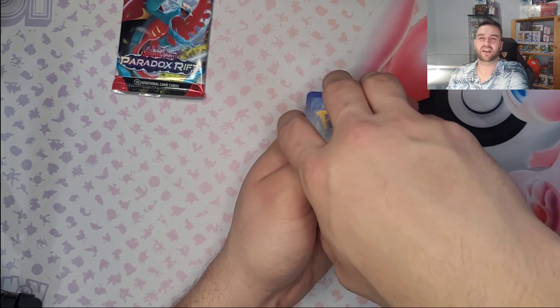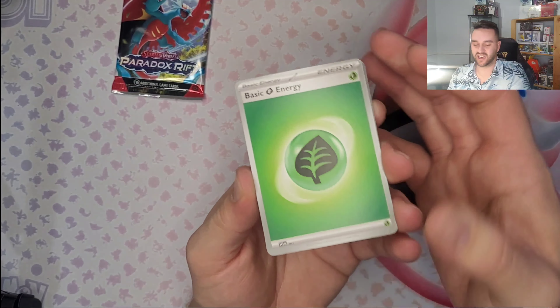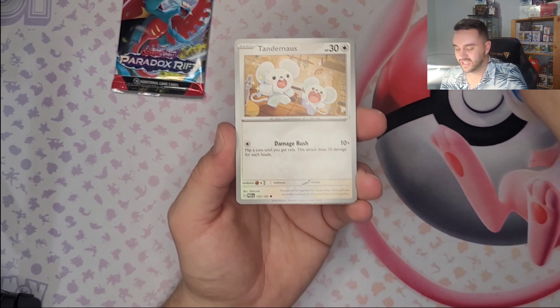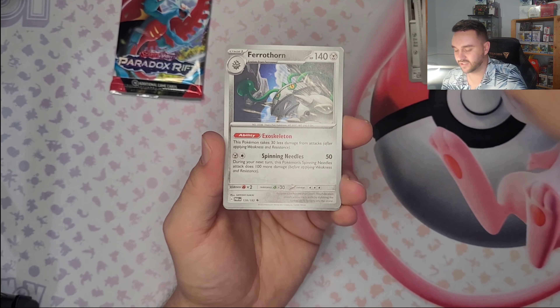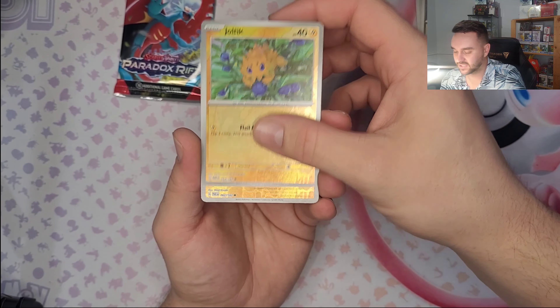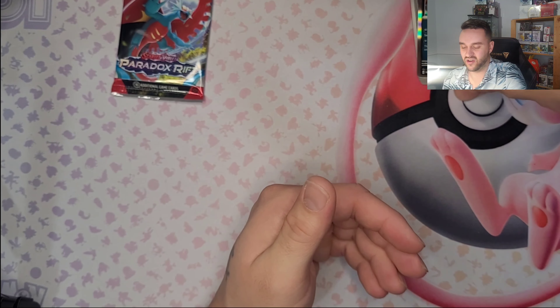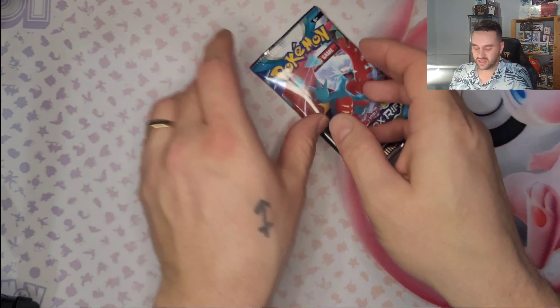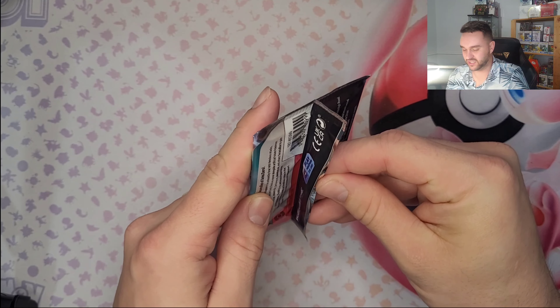Wifey's going with Electric, I'm gonna go with Dark. We have Chaltic Reverse, Bluxol Reverse, and Luckett's Hollow. This promo box of Roaring Moon did not bring us much tonight!